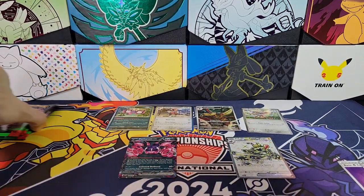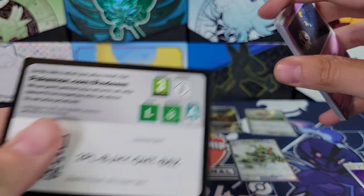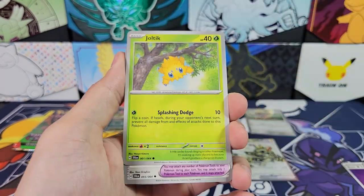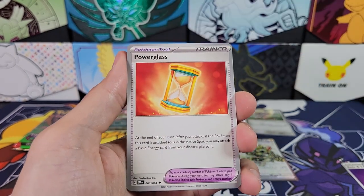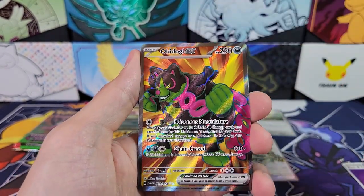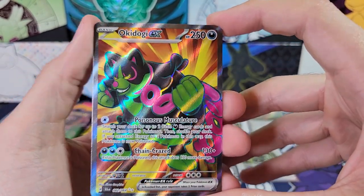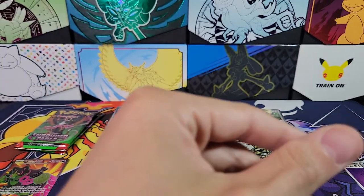Now onto the second three-pack blister. Duskull. Toxicroak. Inkay. Joltik. Binding Mochi. Galvantula. Powerglass. Academy at Night. Reverse Galvantula. And — ooh — Okidogi Full Art. Very nice, very nice.